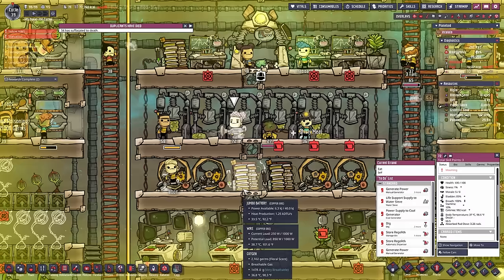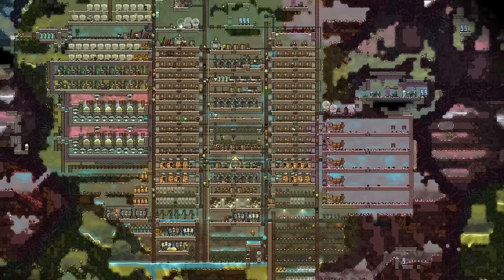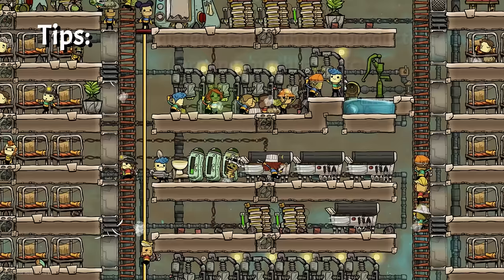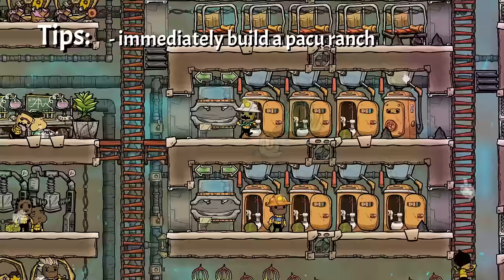100 dupes. 38 cycles. Not very catchy. '100 dupes — how long can you survive?' — yes, that may work. Now you know the title. A lot has gone wrong. Let's recap with tips so other people can do better. Immediately start with food, otherwise your dupes will die at cycles 7 to 9. Dirt is also needed for research. Immediately build a parkour ranch when you can, if your research allows it — research is the limiting factor since dupes are missing the skill points.